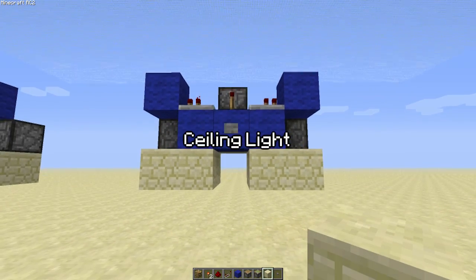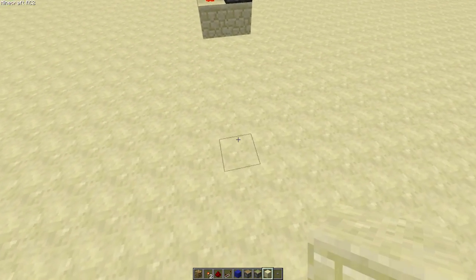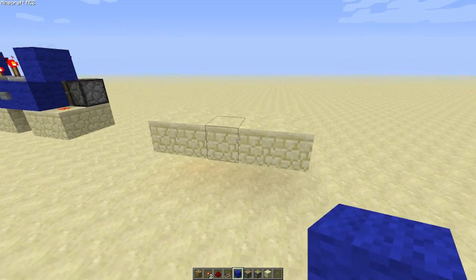Let's start with the ceiling light. This is the new design, and it's nice and small — smaller than the last one. It's only 5x2x2, which is sweet.